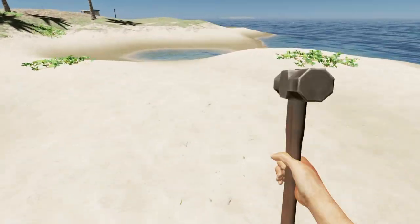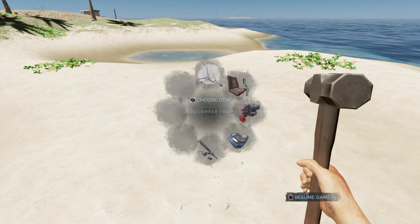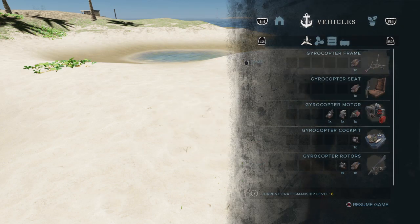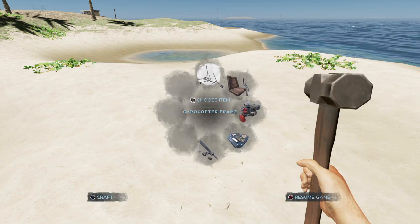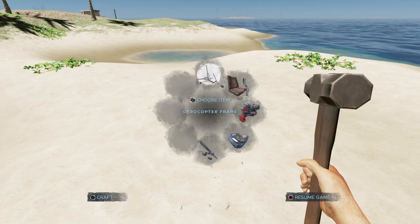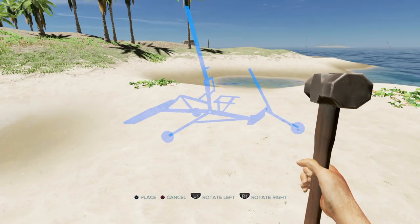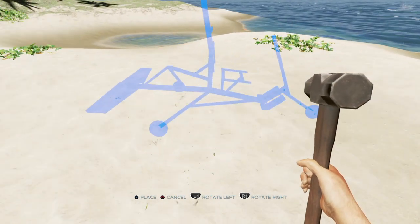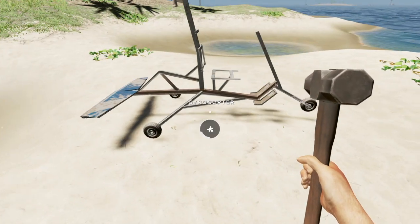First of all you need to get a flat surface just to make it easier to place it. You can hold R1 and you should see all the parts right there in the quick craft menu, or you can press R1 and go into the inventory to build it the way you want. In previous updates you had to fight a boss just to be able to build the gyrocopter — that's no longer the case.